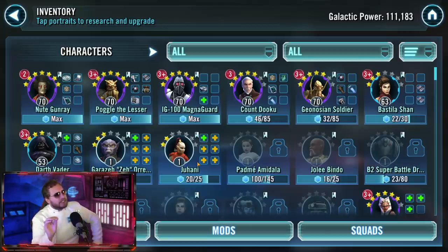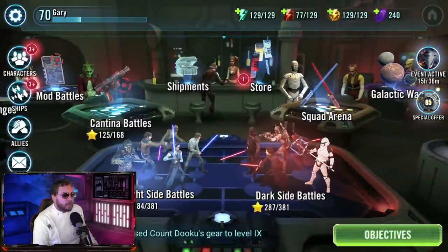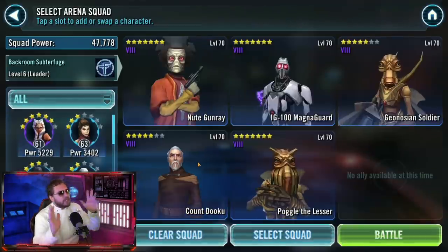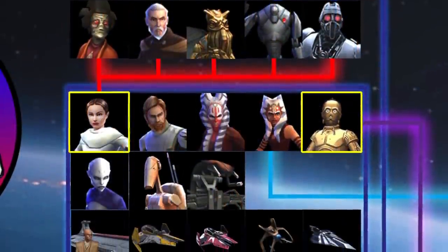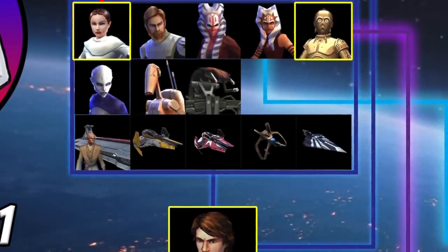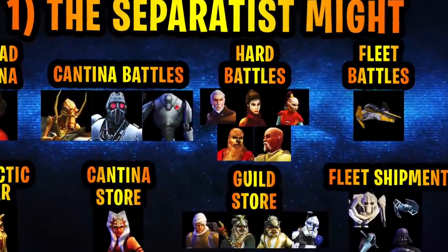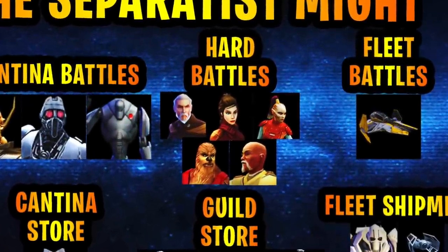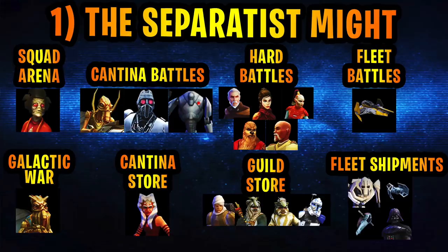There are eight chapters to this ultimate farming guide. Chapter one comes down to the Separatist faction. Separatists got major reworks last year — they are very free-to-play accessible and they're needed for two of the biggest characters out there: Padme Amidala and General Anakin Skywalker. This is going to be the first team you farm. Even though we're focusing on Separatists first, we need to start building up for other things at the same time, trying to get you Jedi Revan as early as possible. In the Cantina store, go after Ahsoka Tano first, because she can be used with your eventual Padme Amidala team.